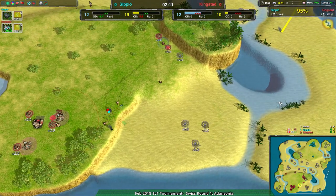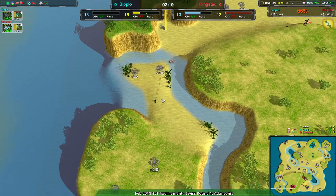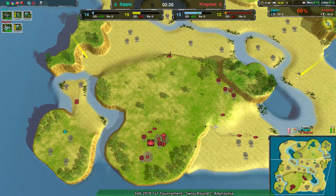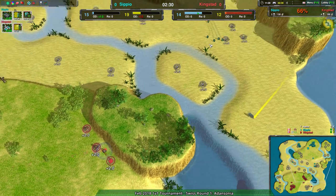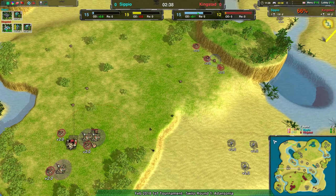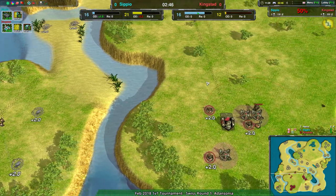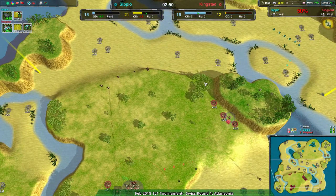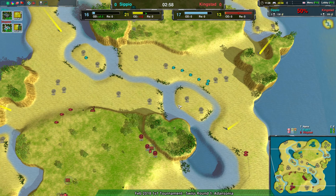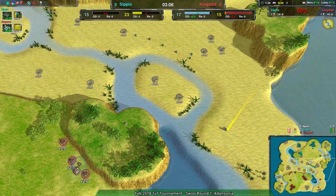The entire southeast side is pretty much open for Kingstead to look at. CPO is getting a lot of scouting with the glaives — right now CPO is at quite the advantage information-wise. Kingstead hasn't been sending anything deep. CPO has the energy, they have information, they have parity on metal. The one thing Kingstead does have is that bandits are tougher than glaives, but that's not gonna matter too much in a 6v2 fight. Glaives also have bigger DPS — it's just a matter of micro eight times out of ten.